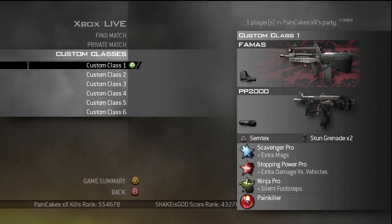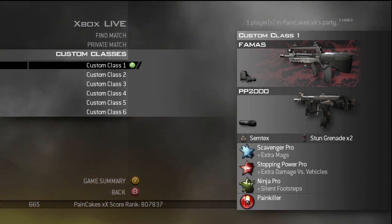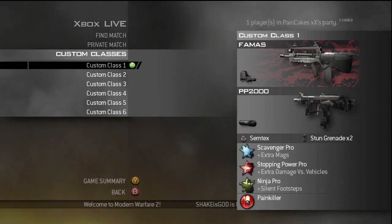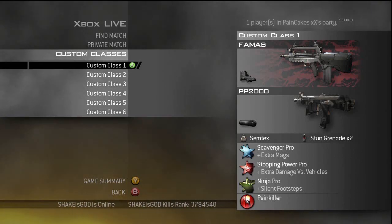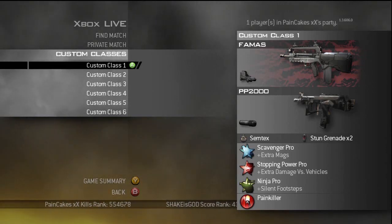This class slot is where I typically put all my burst fire assault rifles. The FAMAS and the M16 both tend to be longer range weapons because that's obviously where they shine with their controlled bursts. They're also very good at medium range, but for close range encounters you're probably better off with a fully automatic assault rifle like the TAR-21. They're both very effective killing machines and I always try to keep a class with one or the other.